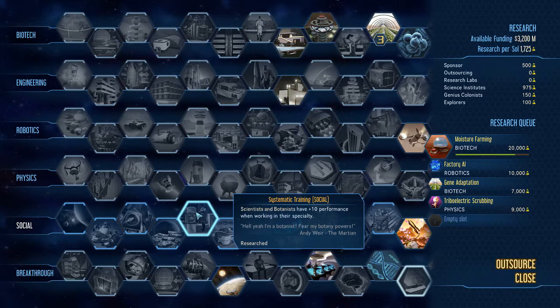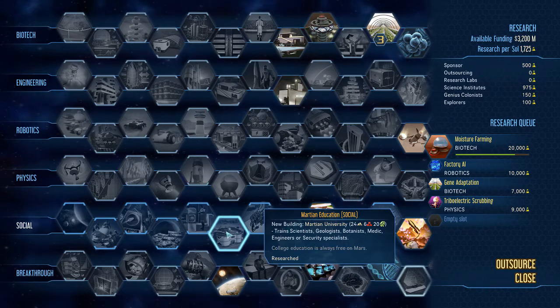I actually trained this one first because botanists and scientists are ones you're getting early on — engineers and geologists tend to be more mid-game. Botanists are important because you want your food production, and scientists to get your research points up.